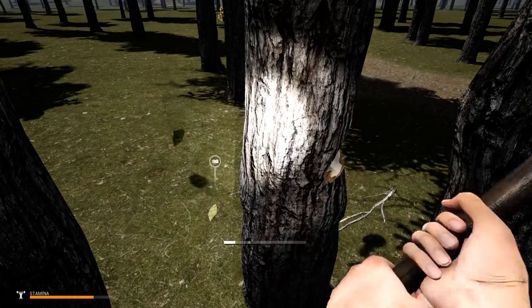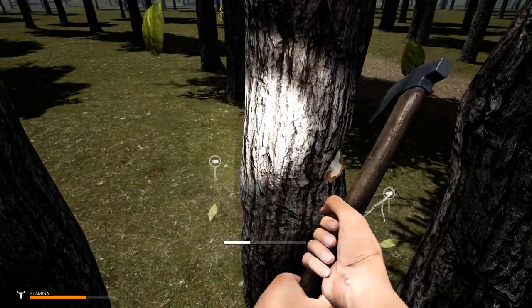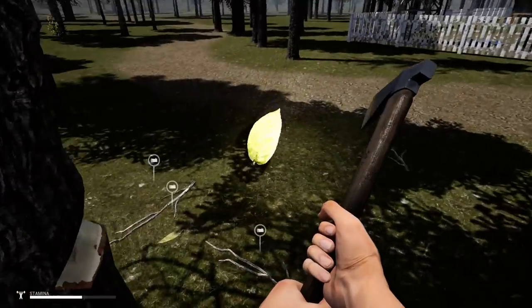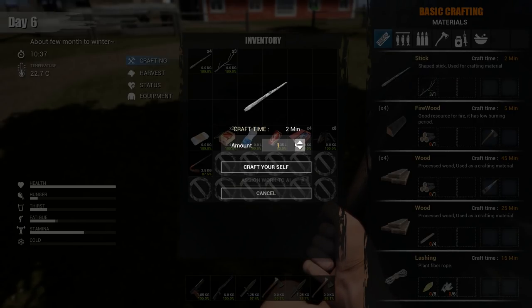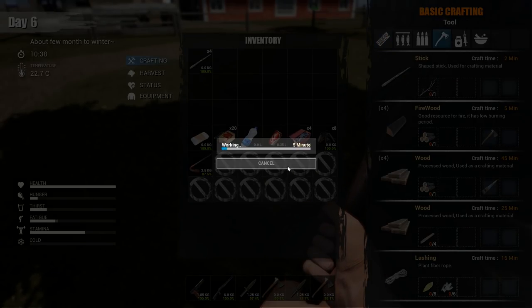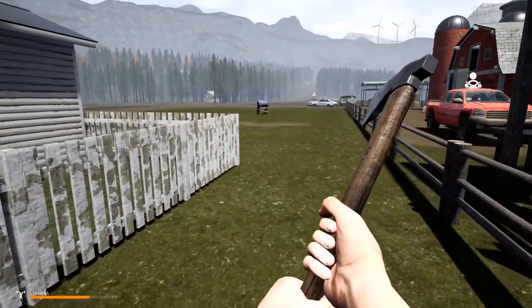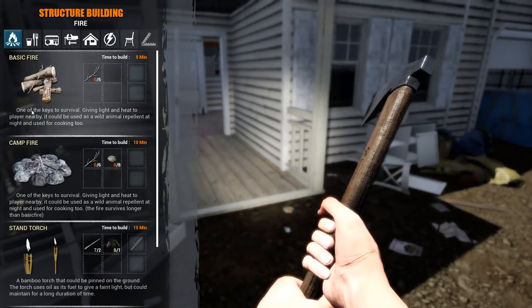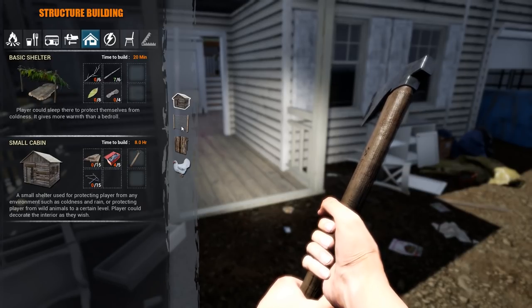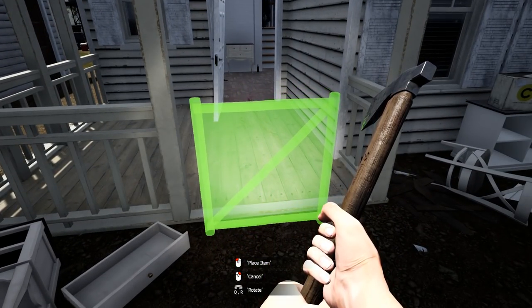One of you guys gave me an excellent trick: make a gate in the doorway of a building that has zombies in it, then sit back, let them come to the gate, and kill them with melee. I'm gonna do it right here at this farmhouse — that's where I got the matches that disappeared. We'll see if there are any more in here. Let's put the gate right here.